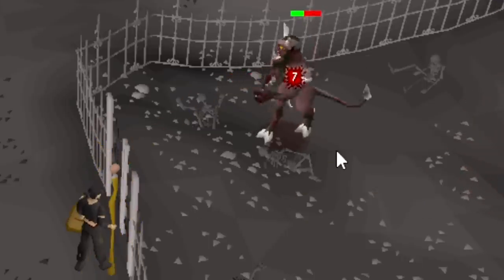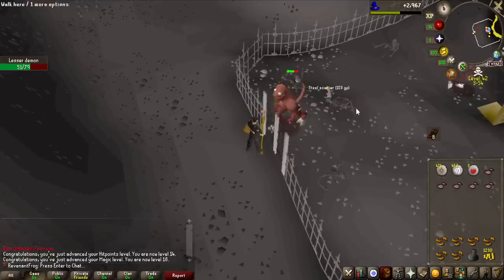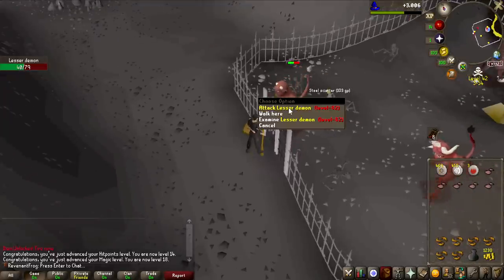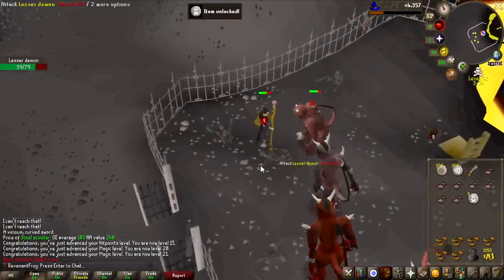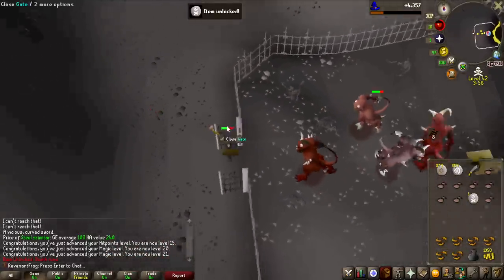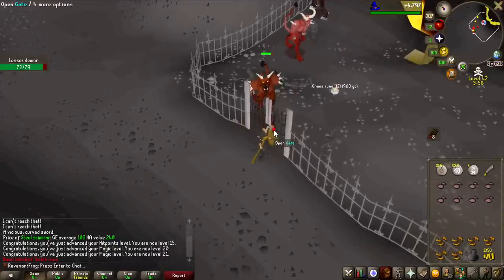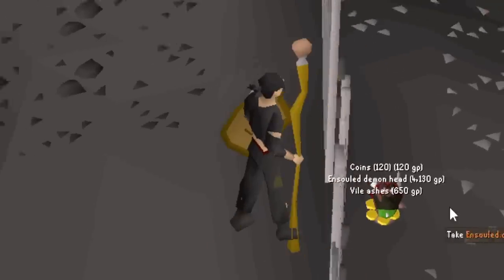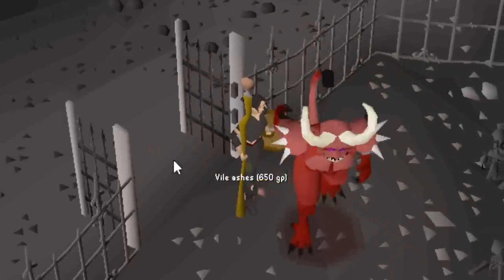Look at these hits — 8 damage, 7 damage, oh my god! We also have a weapon upgrade: steel scimitar, already upgrading from the iron scimitar I picked up earlier. We also have death runes — a massive unlock — and the chaos runes as well, that's the last type I needed to unlock from the lesser demons. That drop nearly paid for all the runes, almost 5,000 GP right there. I paid 6k for all the runes, so I'll definitely take that.